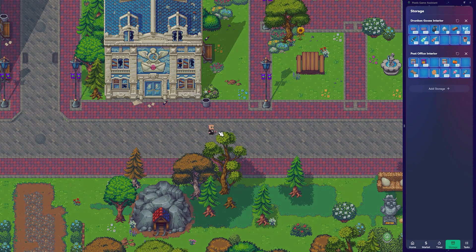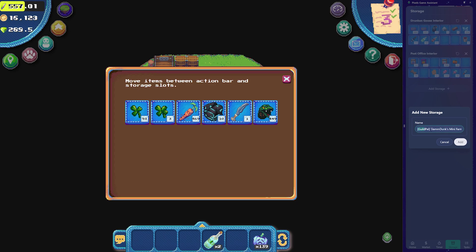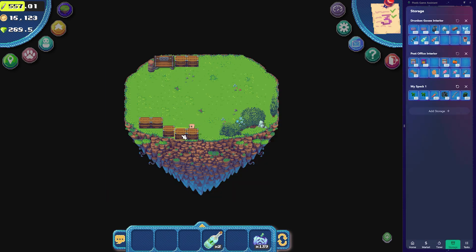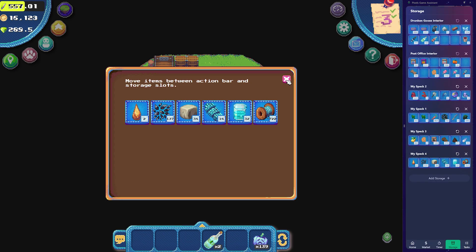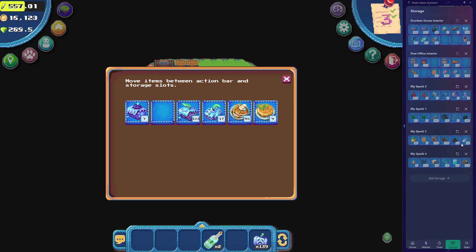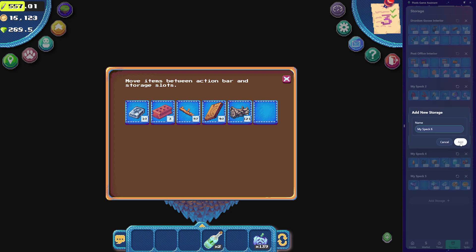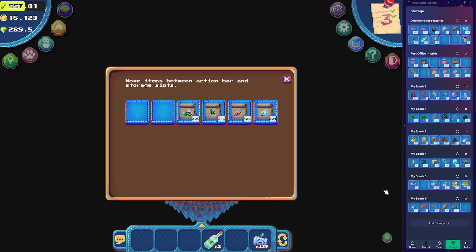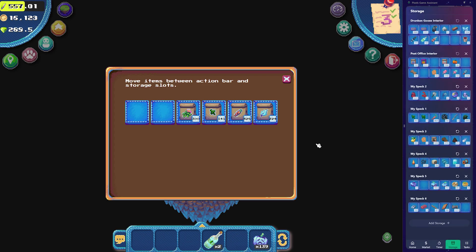Then, if I head over to my spec of land, you can go about labelling and tracking any storage chests that you have there. I mean, look at that — storage management is a very cool addition to the extension. I love it.